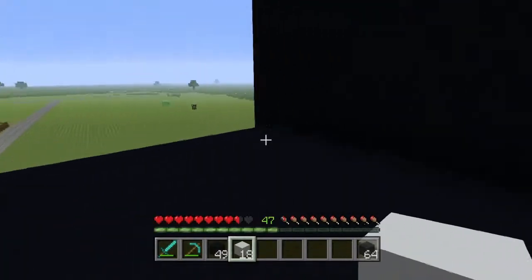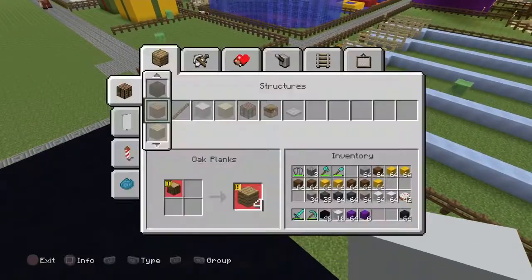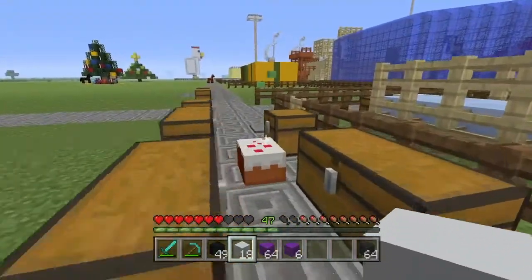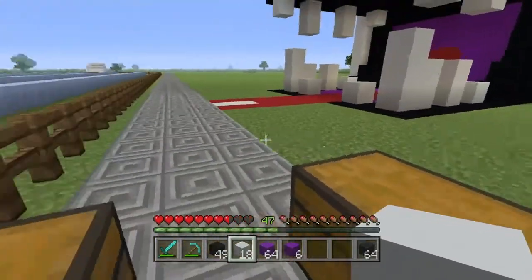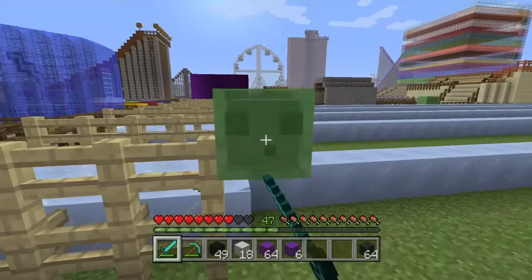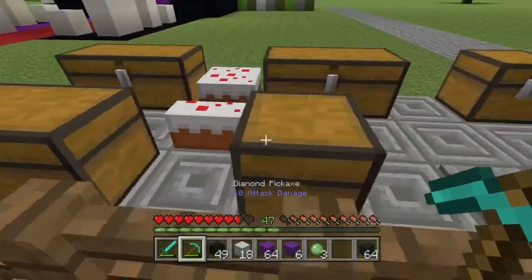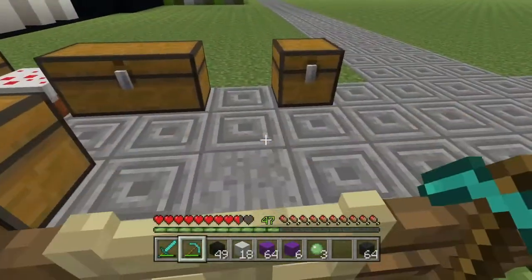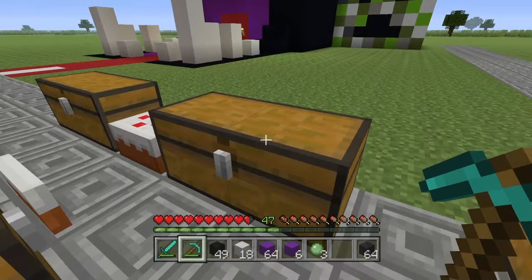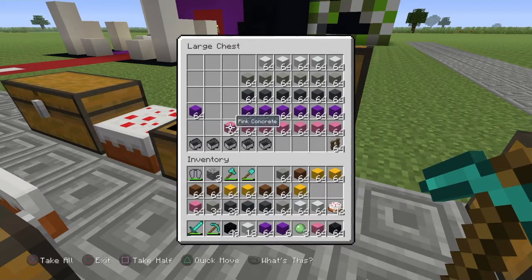We're going to drop down six and grab our purple. Let me see — I've got to drop down again. Let's get some cake. I'm going to see if we have any pink as well — let me check. We do, we've got pink, because we need pink as well. We don't need that much pink.